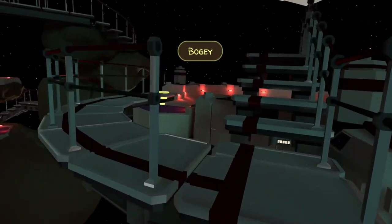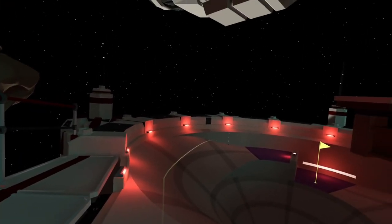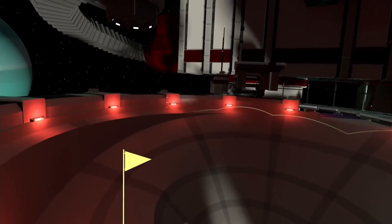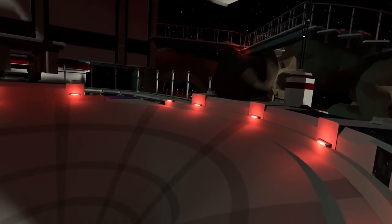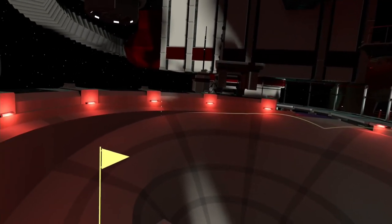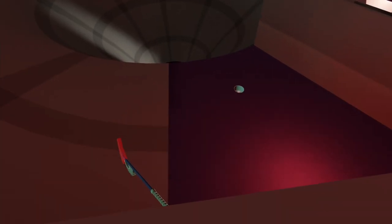We were at negative 16 at one point. Hole eighteen is pretty simple if you play it the safe way, which I recommend and pretty much always do. The trick shots here are pretty tough and not safe if you don't get them just right. Kept going out — I don't remember this happening, this is bad. Wow, that was a rough ending to an otherwise pretty good round.